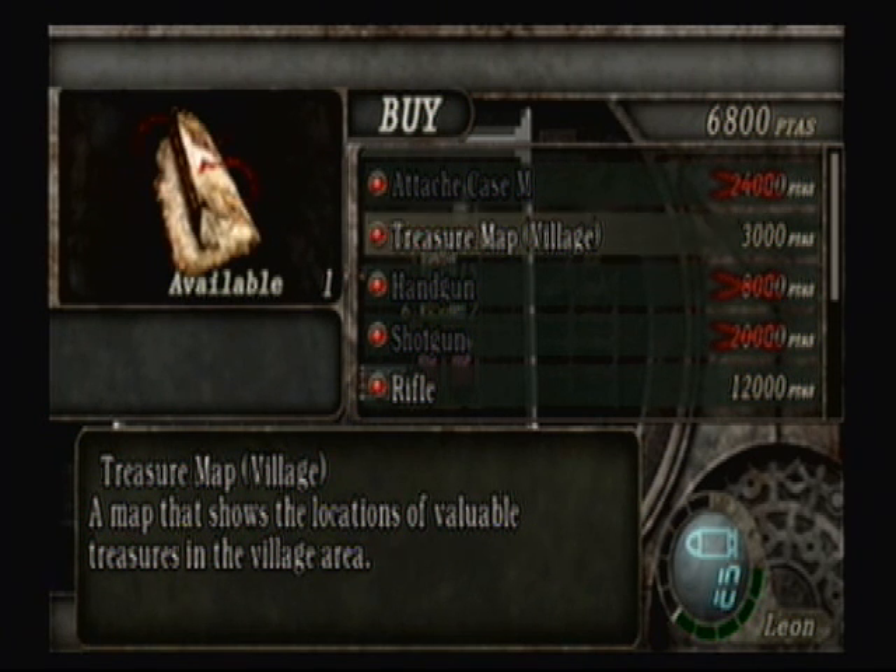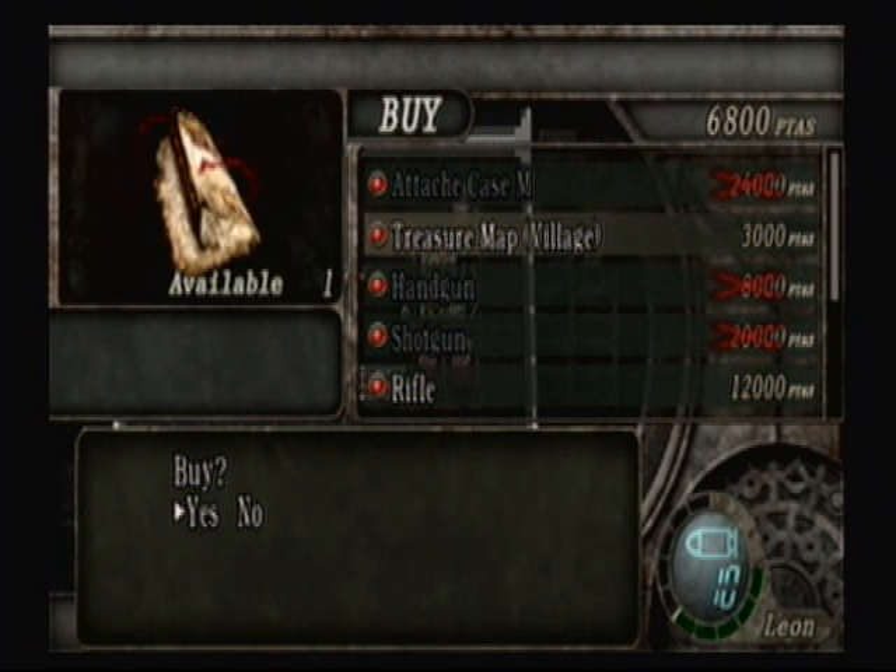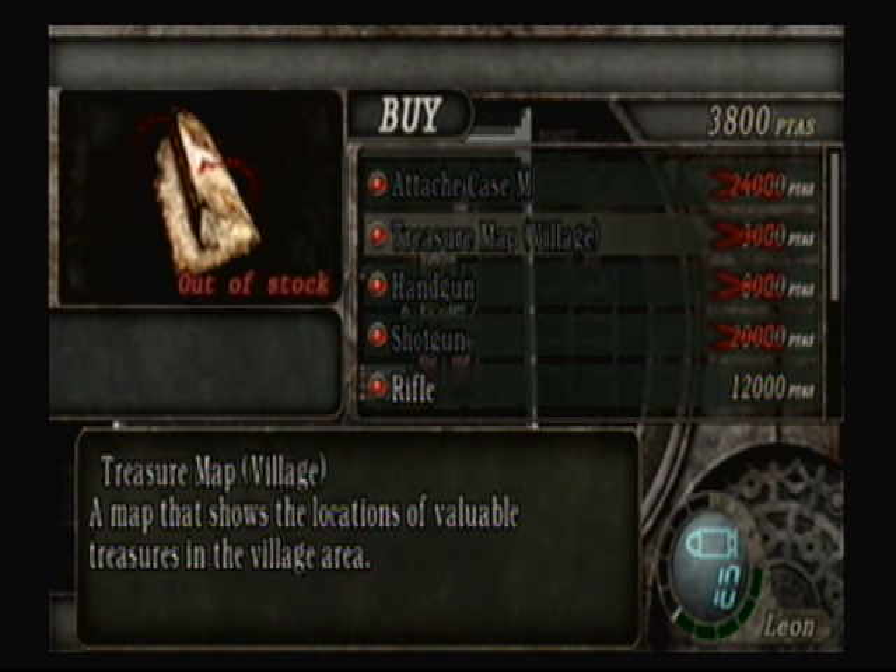A treasure map for the village — shows the location of available treasures in the village area. So in case I missed any of those little spinels or cat's eyes, I can go back and get it. I think what I'm going to earn by getting all those treasures I potentially missed will severely outweigh the 3,000 pesetas it costs for the map. So let's get it!